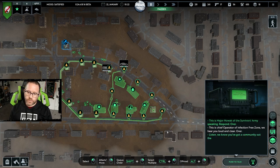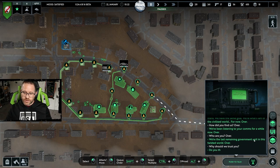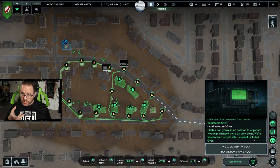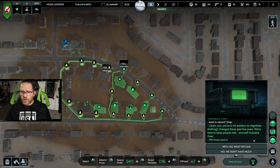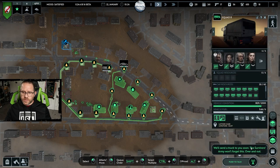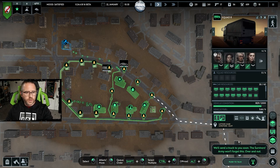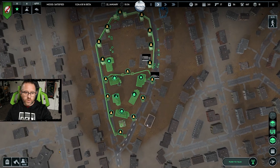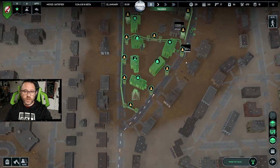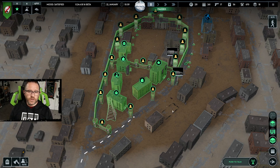Incoming transmission: 'We know you've got a community out there — we have the same goal. We're what's left of the civilized world. Respond or there will be consequences.' Are they the next enemy we take on and then get them to join us? We're the premier unit. We'll take this one from a friendly standpoint — 'We'll send a truck to you soon. The Survivor's Army won't forget this.' We have lots of resources anyway. We've got walls to reconstruct and a vehicle to move. That's all the time we have for this episode — I'm the Catholic Gamer, like, comment, subscribe, and I'll see you next time. Have a good one, be safe out there!